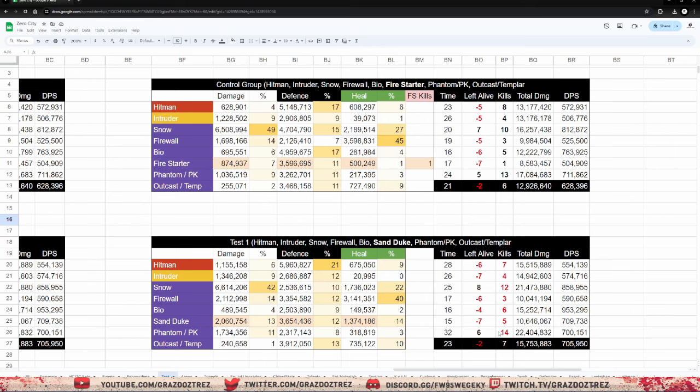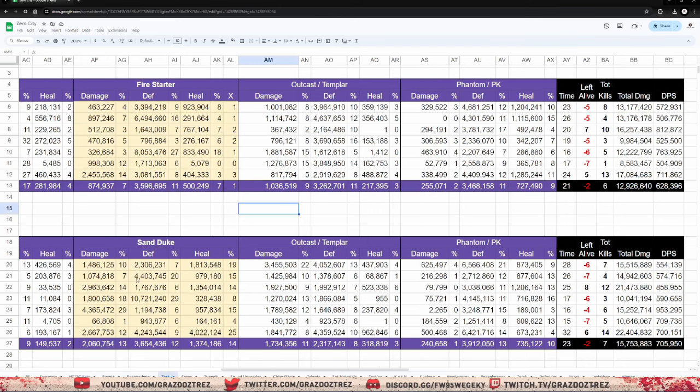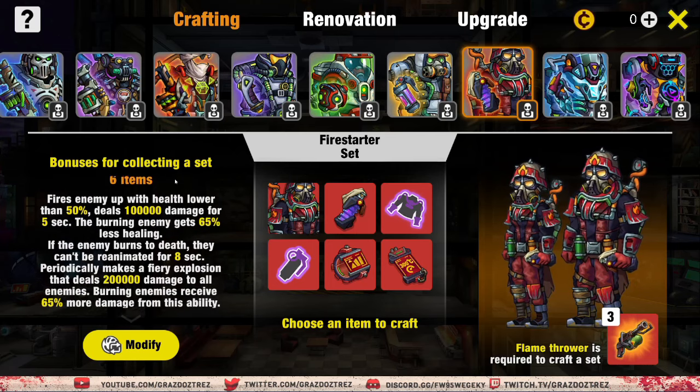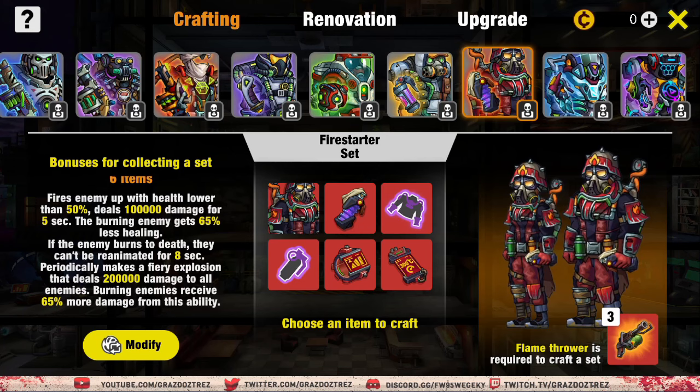The conclusion we can take from that is that whilst the impact to the squad as a whole was not significantly higher, Sand Duke as a unit versus Firestarter does more damage and more healing, which I kind of expected. But the important thing is that it hasn't really increased the lethalness of the squad — I didn't win more battles, I didn't kill more of their units; on average there was one kill more. So I think Sand Duke is a better unit. However, in terms of squad composition, I don't think swapping out Firestarter for Sand Duke is going to help you. One of the benefits of running six Chems in my squad is that I currently have two hybrid Chems. The final test will be Sand Duke in, which will then become four pieces of Firestarter with two pieces of Templar, keeping the Phantom Peacekeeper as is. The difference between four items and six items on the Firestarter set isn't really that much — the initial damage drops from 100,000 to 60,000, enemies can't be reanimated for six seconds instead of eight, and we lose the periodic fire explosion of 200,000 damage, which sounds great but as we saw in the spreadsheet, Firestarter wasn't doing that much damage comparatively.